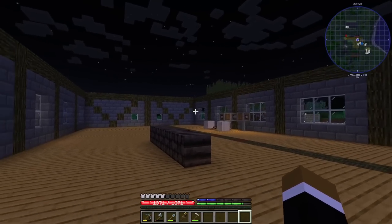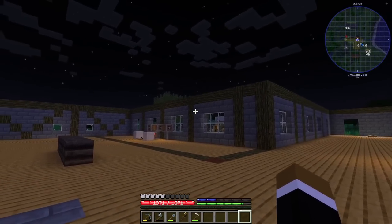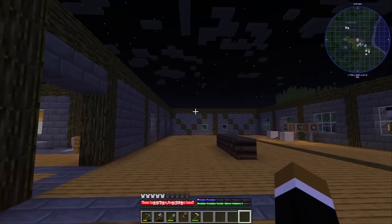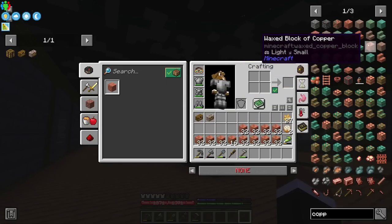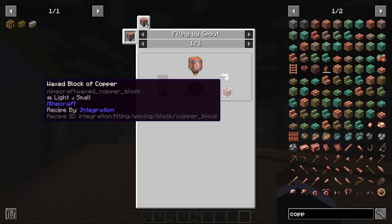There's one more decision: wax copper or normal copper that turns green over time? I'm definitely going with the copper that turns green — it's more fun to watch and looks better in the end. Just FYI, there are no bees in this, but we can use tallow in a spout — 40 millibuckets — to turn a block of copper into wax copper.